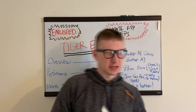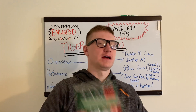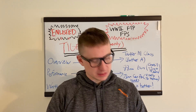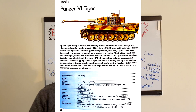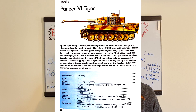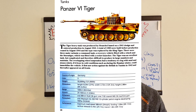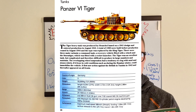One of the other things I like to do here is give you some historical authenticity or some little snippets. I got this book from Ollie's Bargain Market. In this book, as you can see right here, we're going to go right into it with the Tiger: the Tiger is a heavy tank that was produced by Pencil based on a 1941 design and entered production in August of 1942.